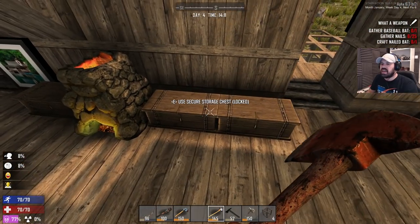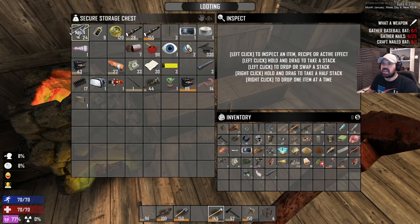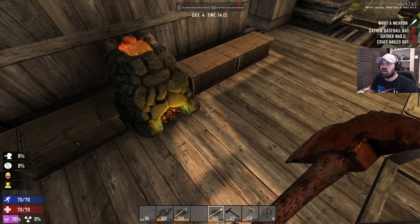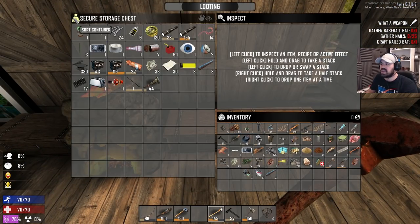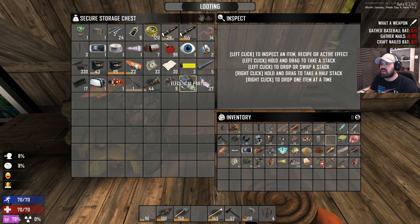My drink and food are very low. Looking at the resources — I don't think we have everything we need. We only have nine mechanical parts, that's about it. So we're gonna have to go on a grind, get the cars, and definitely get sorted out with food and drink.